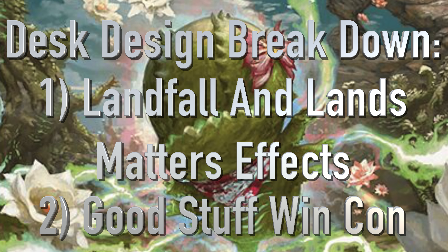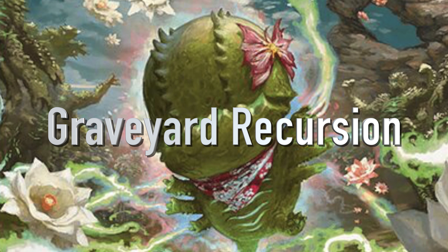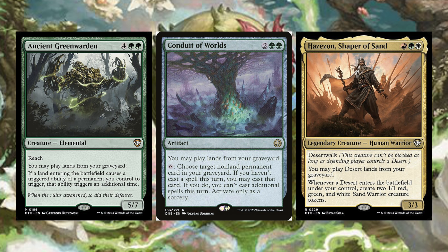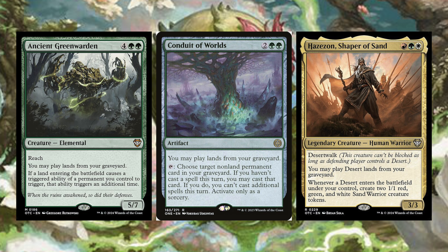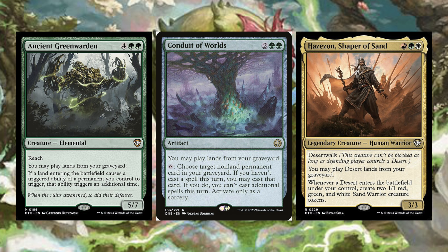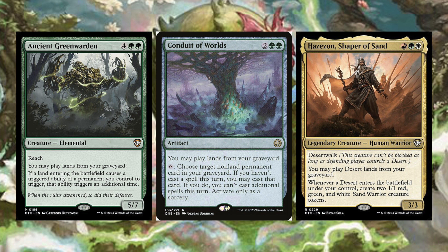The first category is graveyard recursion — just like Kiri gets us stuff back, we want other ways to do that as well. We have Ancient Green Warden, Conduit of Worlds, and Hazon, Shaper of Sands. Ancient Green Warden costs two green green — a creature Elemental with reach. You may play lands from your graveyard, and if a land entering the battlefield causes a triggered ability of a permanent you control to trigger, it triggers an additional time. We have lots of triggers to keep an eye out for, and landfall is definitely one of them.